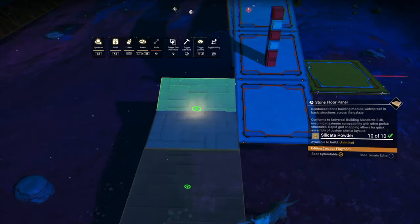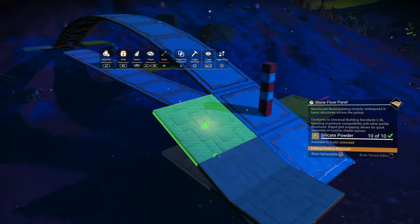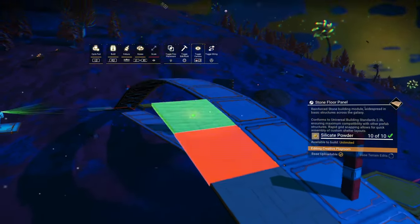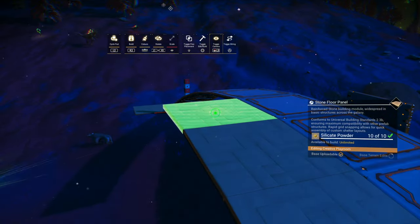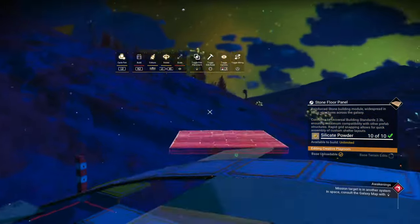As you can see, I've pre-placed a stone floor panel and I'm now simply going to snap stone floor panels to the curve. You could make the curve out of the material that you want to use, but to make it easier for you to follow along, I thought I would do it this way.